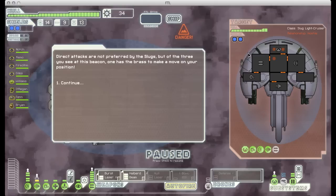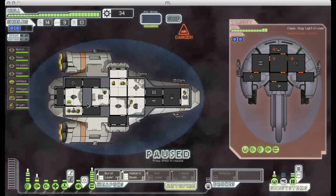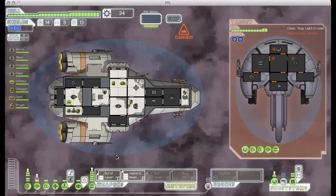Here we come across another slug ship. Now thanks to my slug crew member, I can see they have three people aboard. If I had two Mantis I would probably board these guys, because I'd be confident I could win that fight. But with only one Mantis and a human, that seems a little bit too risky, so I'm just going to go ahead and destroy these guys.